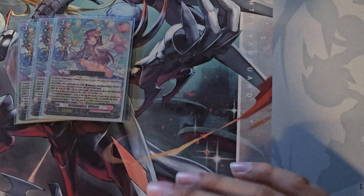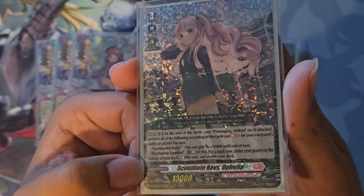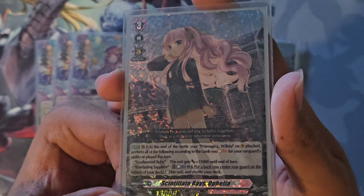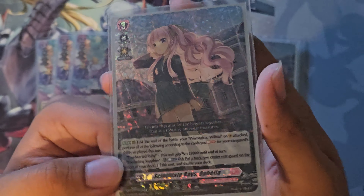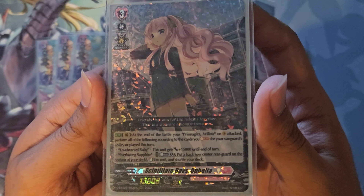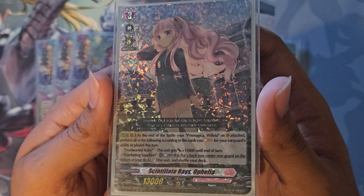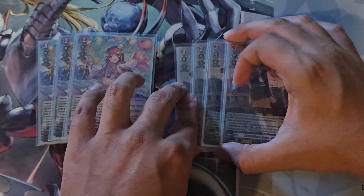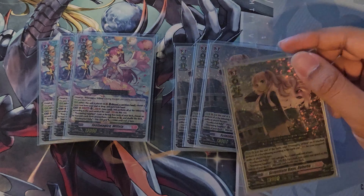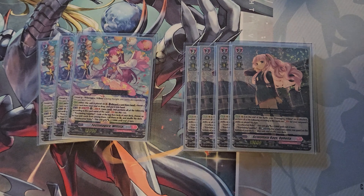Just finishing off the Grade 3s, who else but Ophelia, our best attacker. At the end of the battle that your Grade 3 Willista attacked, you perform effects depending on which gem you either played or Soul Blasted this turn — it is one or the other. You get the effects because you're always going to be Soul Blasting the gem or playing it, so this is always live. At the end of the battle, Ophelia gets another 15k, and you can counter blast one, deck a back row center rearguard, and shuffle the deck to stand this unit. Even if you don't have enough CB to re-stand it, it still gets that extra 15k power, so it is a 28k base. This is one of your multi-attack options — still just as strong as it was back in set 10.